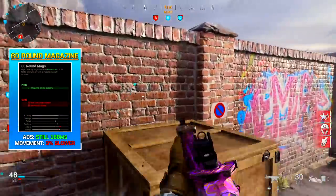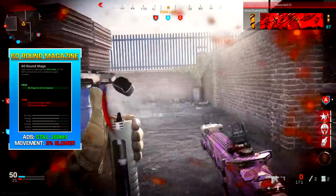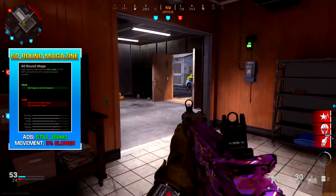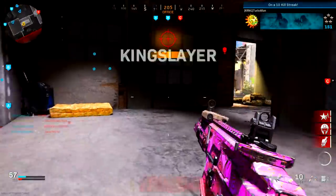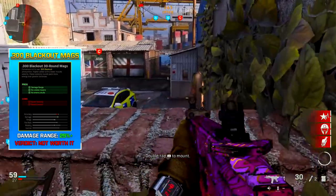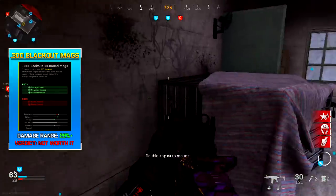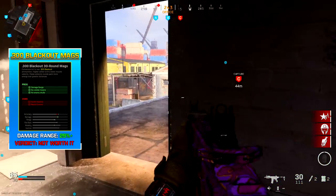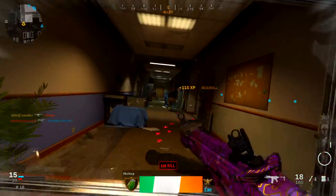The 60-round magazine also has no difference in aim down sight speed — still 168 milliseconds with my recommended setup. However, it does bring a 3% slower movement speed, which is very noticeable and counterproductive to the aggressive playstyle I recommend. The 300 Blackout 30-round magazine increases damage range by 29% and removes visible tracers so enemies can't tell your firing direction or see skull markers on the map. But since you need to play up close anyway, that damage range boost is largely irrelevant.